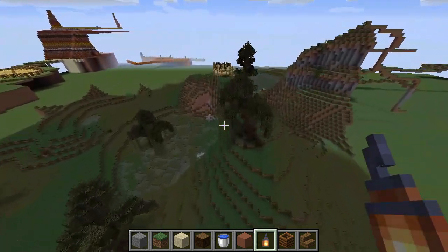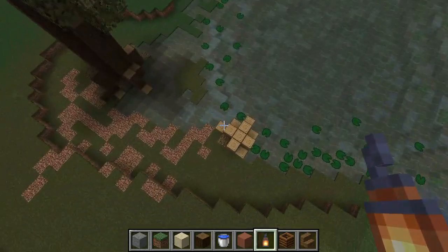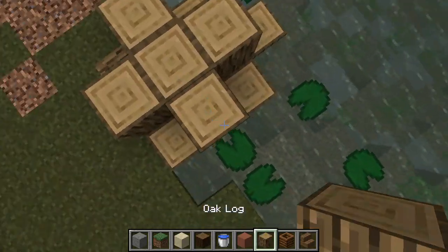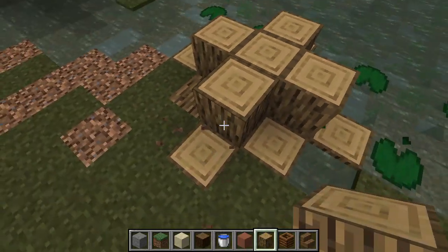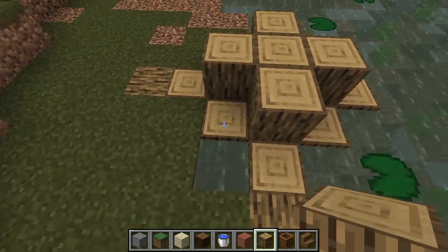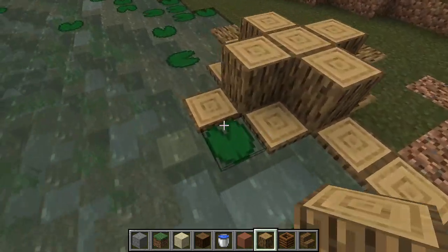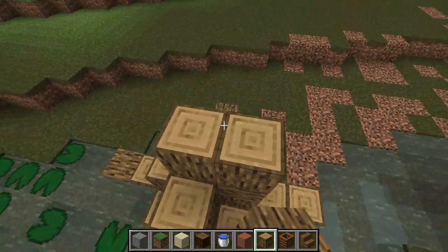But anyway, let's wrap up this video by showing you guys how to build these cypress trees. What I do is I build a diamond of wood down here, five by five, and actually extend it out maybe a couple more blocks — like right here — to make it look like this tree has roots.